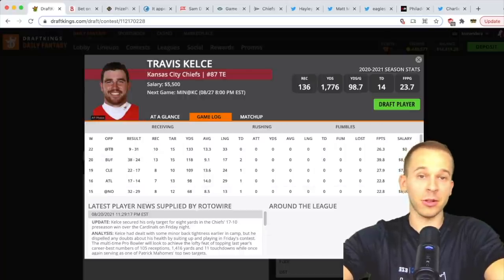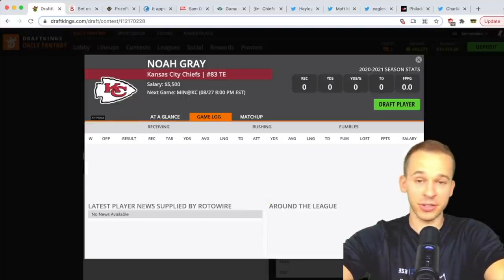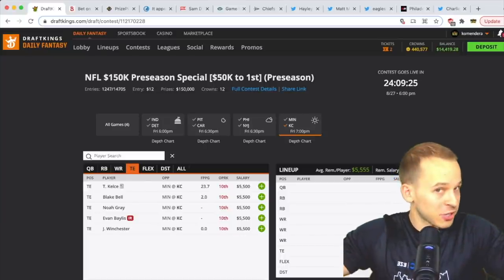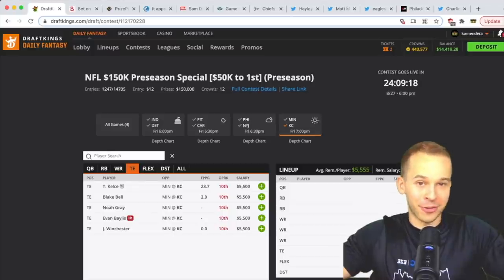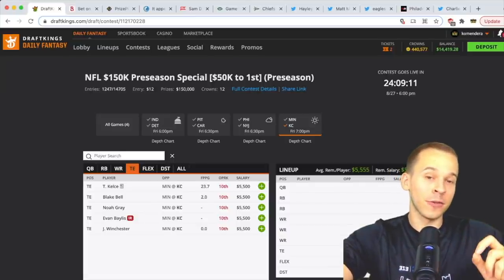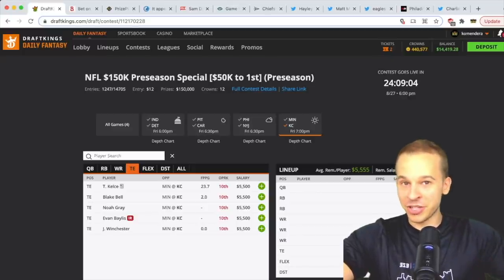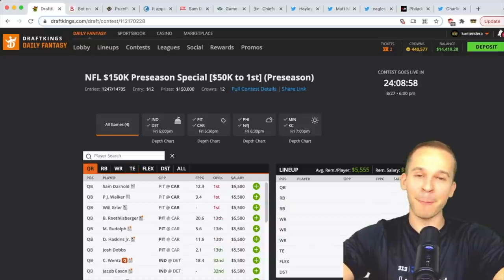At tight end, Travis Kelce — same story. If you think we get close to a half, he's probably the best play at tight end. If you think Andy Reid is trolling us, go to Noah Gray, a rookie and good pass-catching tight end. So for the Chiefs it's really two different ways you can play it: get decent exposure and hope Reid is telling the truth, or go very underweight and hope he trolls us to just a quarter. Last preseason slate, all the Chiefs starters were sub-10% owned because everyone thought Reed would troll, and he didn't. So is this the game where people load up and he actually trolls us? Tough one.